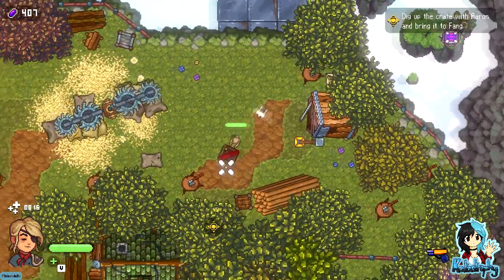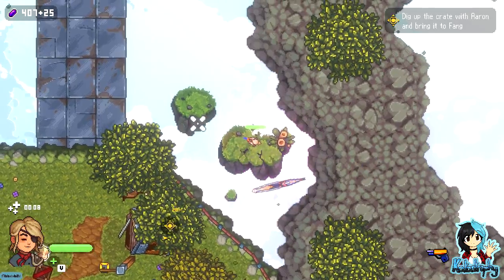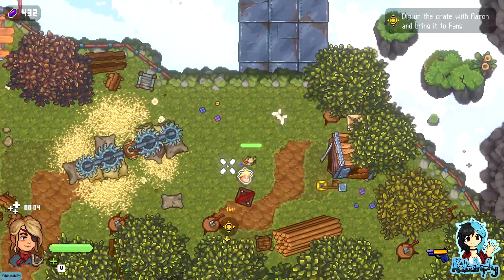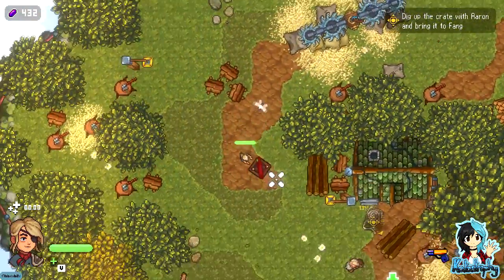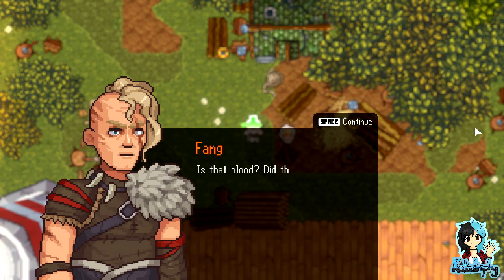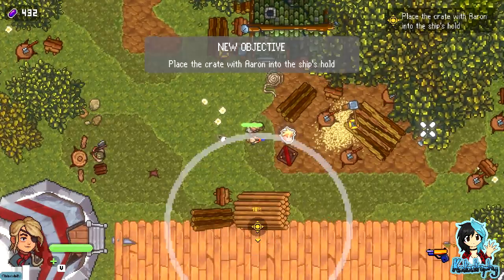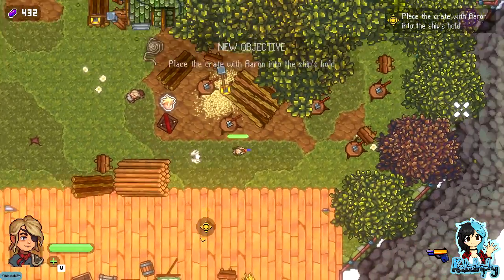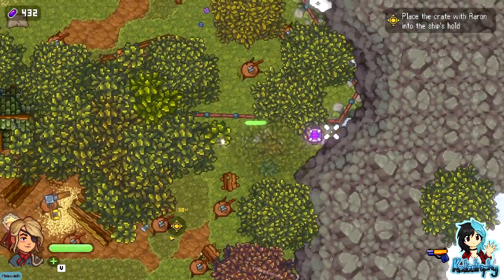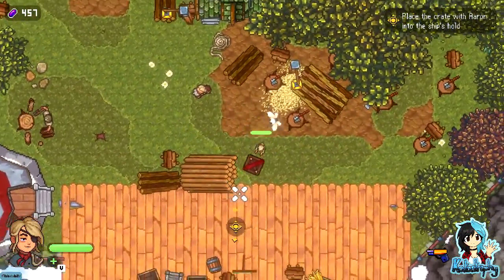No no, I got you Aaron! I wonder what Luma actually does — do they give support later or something? Maybe there's a chest here — sorry Aaron, you can wait a moment. Money in this game seems very important to me. Talk to Fang. 'Is that blood? Did the young earner decide to become one of us? Just paint — how disappointing. Did you find your brother? Shove him in the hole and fly home — it's time for the real professionals to train.' You're not very nice, Fang.